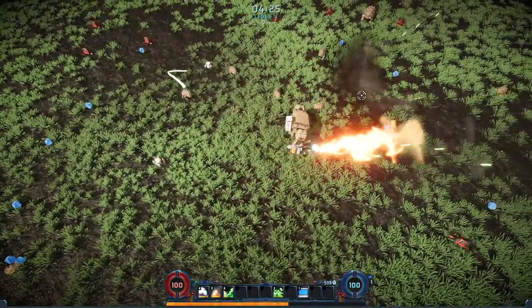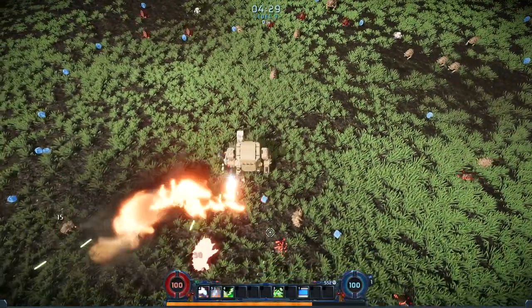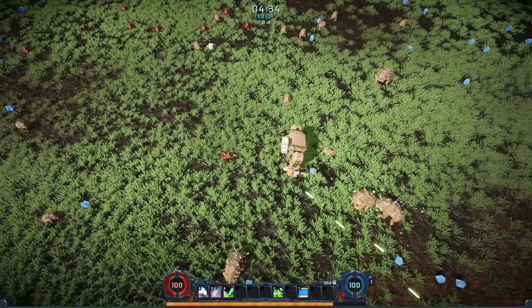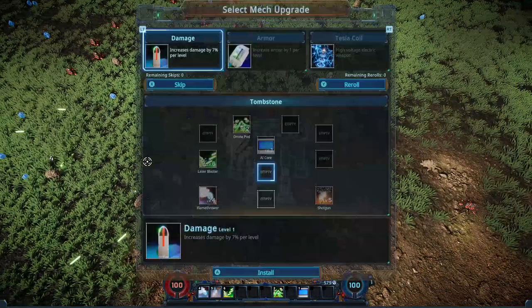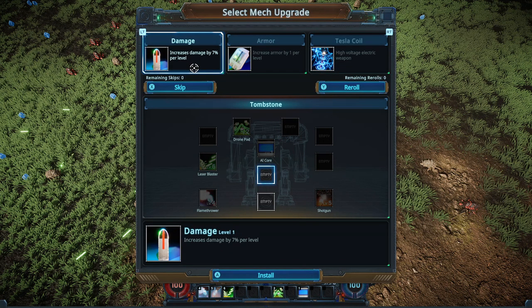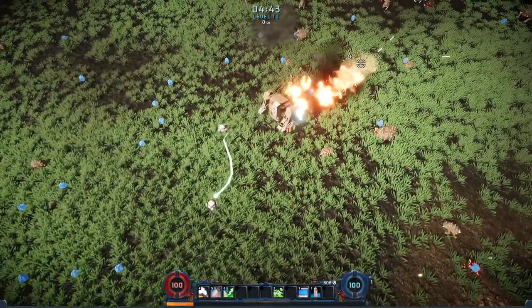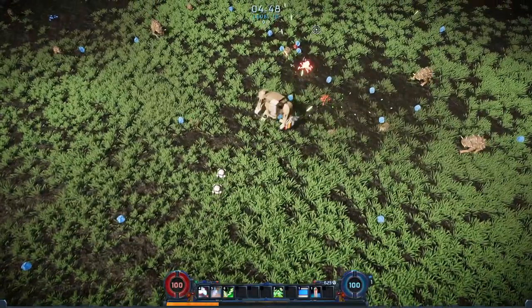It would be nice if they had a slight arc that converged towards a point in front of them. We can go Tesla coil that fires independently in all directions, or we could go for more damage. Let's go for a damage module. Seven percent damage is not a ton when we're only dealing like 15 or 16 damage, but as we upgrade these guns I think it'll probably be pretty nice.